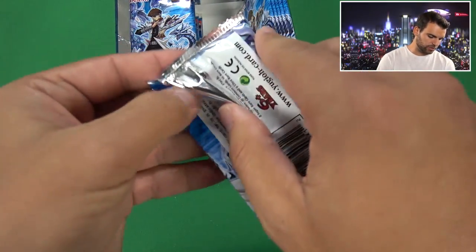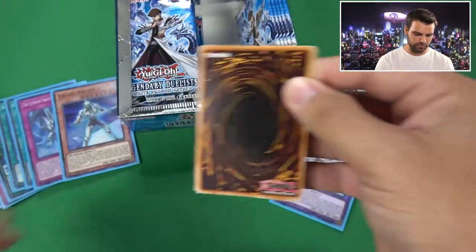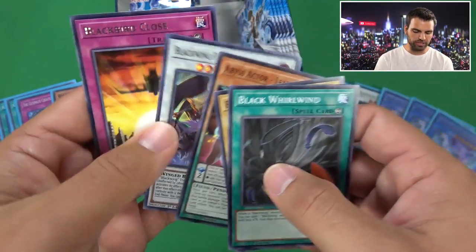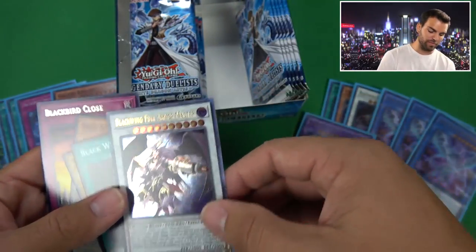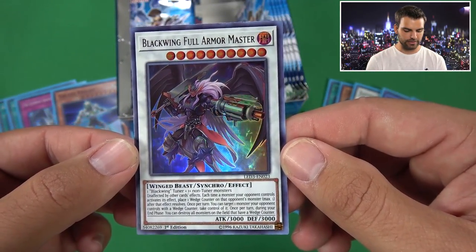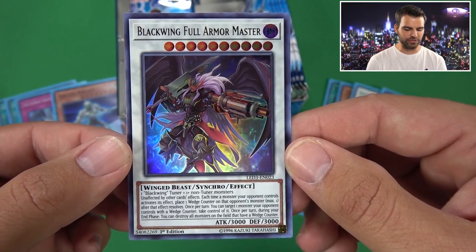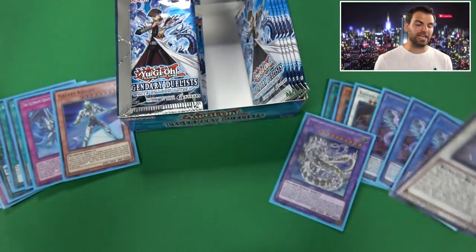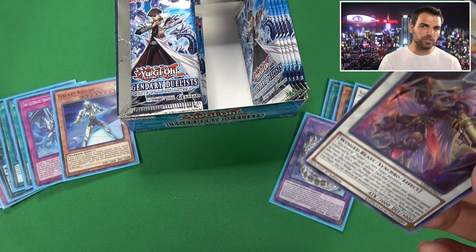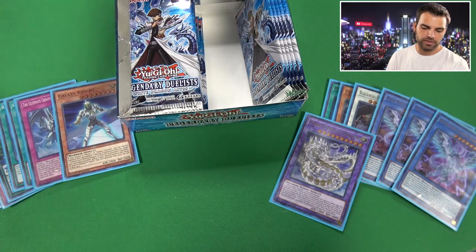We're missing Galaxy Eyes Photon Dragon - or did I skip it? I might have skipped it. Hopefully we pull it in this box. And there's another Ultra - Blackwing Full Armor Master again. I'm liking this guy a lot. What a sweet picture too. Man, I want to make a Blackwing deck.